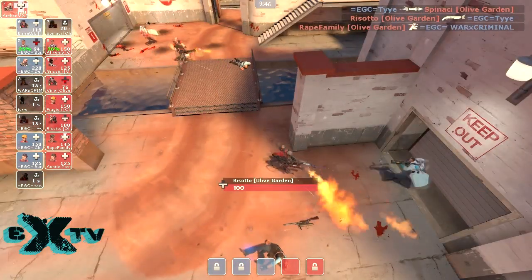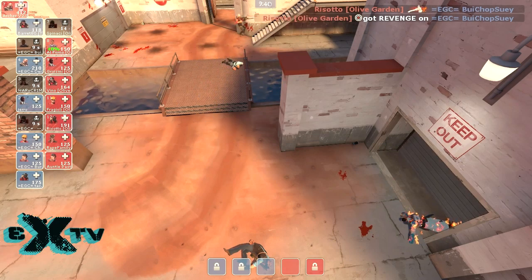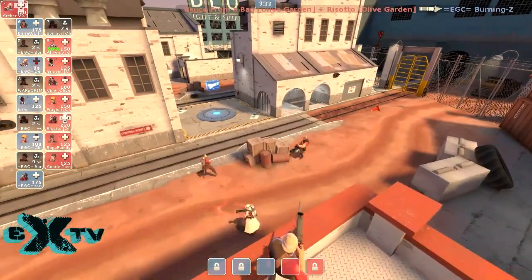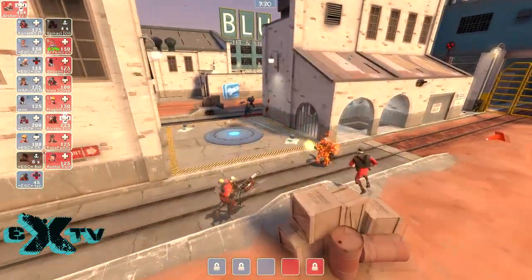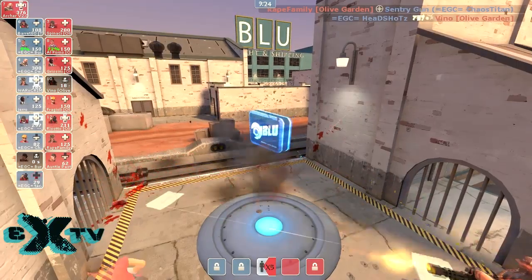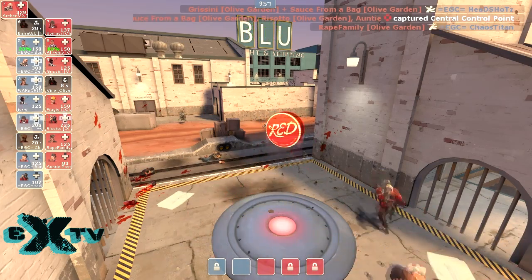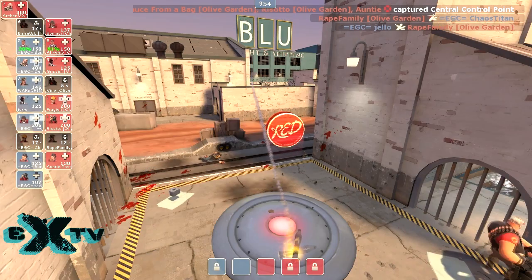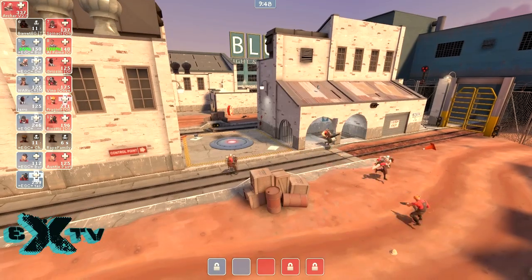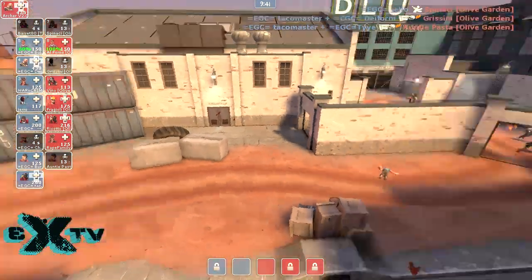The medic forgot how the map works for a second, trying to back into spawn. Actually, they patched that at least in the beta version of TF2 — I think that's really a game-changing patch for Well, and could actually speed it up quite a bit because defending the second point from the third point would be a lot harder. The medic could not back into that spawn point and got cornered and killed.